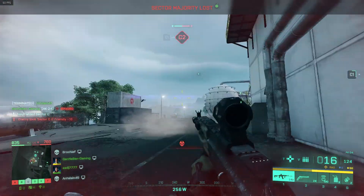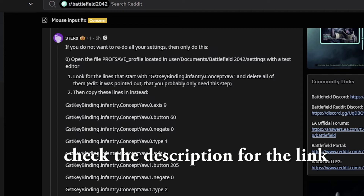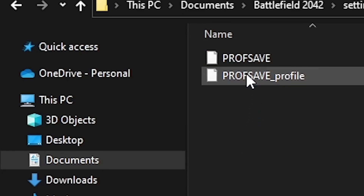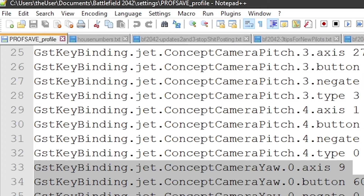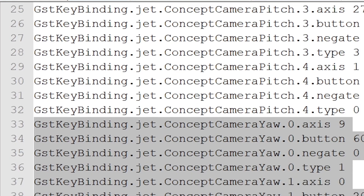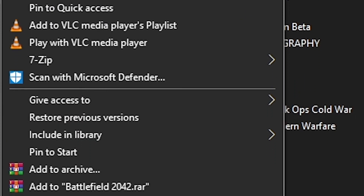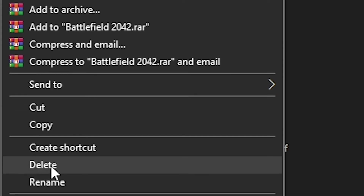You can't move your mouse left or right. The way you fix it is you have to delete a certain folder or make changes to your settings in your profsave profile file. The way I went about it was I just deleted my Battlefield 2042 folder from my Documents.